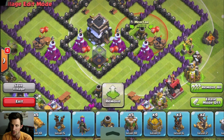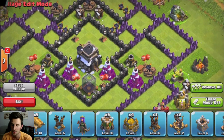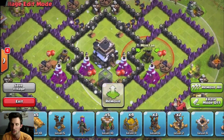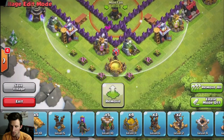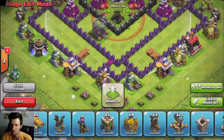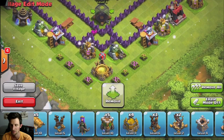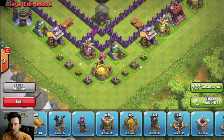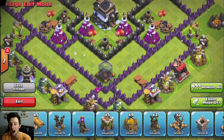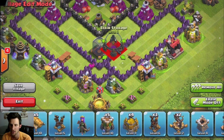Next we're bringing in our mortars. Splash damage is the most important type of defense, in my opinion. We're going to triangulate them so they cover almost all the base — they don't quite reach the top, but they cover a large portion. I might move that mortar in a bit to cover more of the core. I'm going to put the dark elixir storage here — with these walls down here, it keeps the dark elixir out of range of any archers.